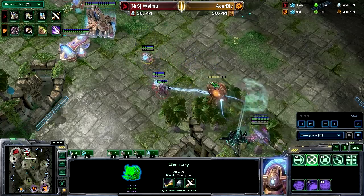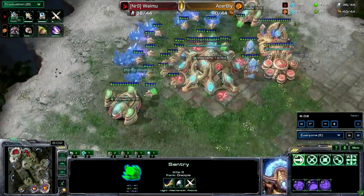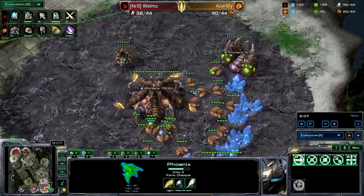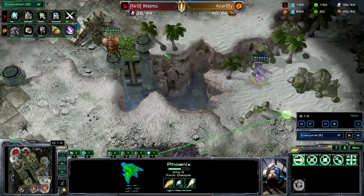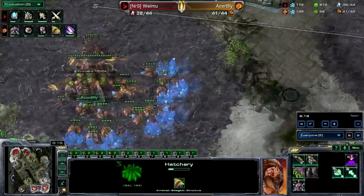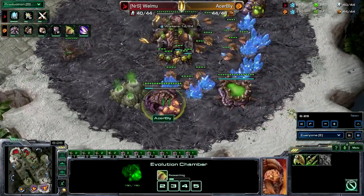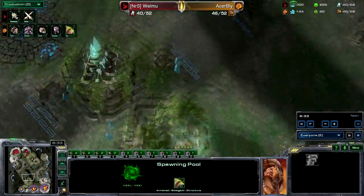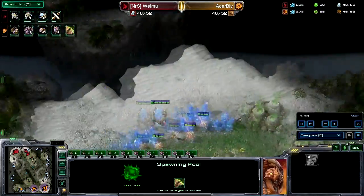The Phoenix and Illusionary Feeding are being made. The sentry is scouting but Welmu saw it was hallucinated, so it's not that big a throw in terms of putting the player off — he can still get the scouting information he needs. No Lair yet for Bly; he went for the early upgrade and Zergling speed, so he doesn't have the gas to get a Lair yet, but he's going to get one pretty soon.